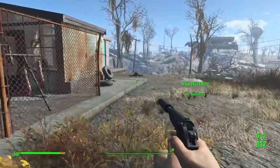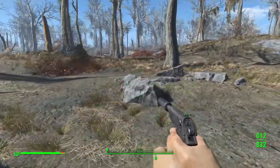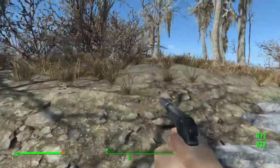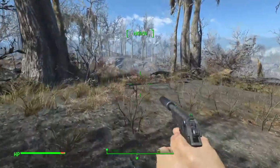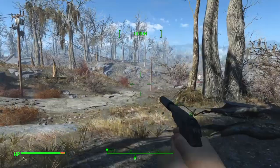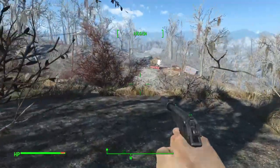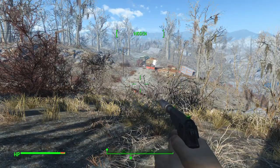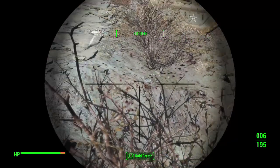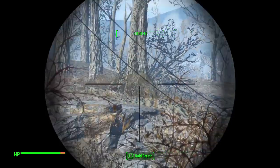We're not going to do super mutants just yet. Actually we could do them since we're right here — that would open up this settlement as a safe haven where I could sleep. But we've got to fight either an Assaultron and a Mr. Gutsy, or a Deathclaw. It sounded like they whacked the Deathclaw though. I don't see the Assaultron or the Mr. Gutsy — or the Deathclaw. I don't think I'm close enough for them to render in.